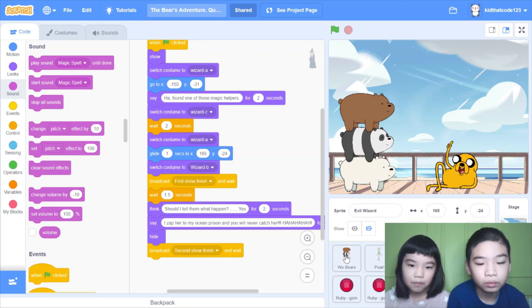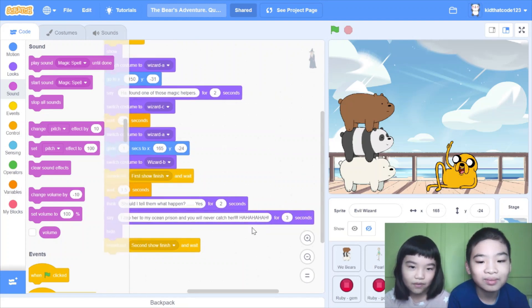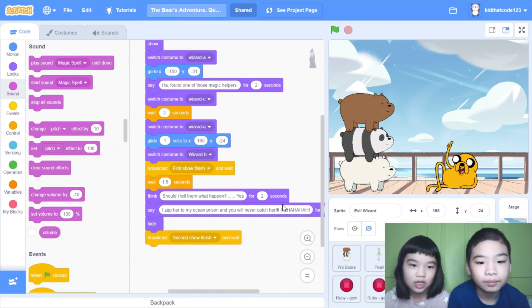Should I tell them what happened? Because he stabbed Pearl. And the bears are asking what happened to Pearl. Then he answered himself for two seconds: say 'I stabbed her to my ocean prison and you will never catch her. Ha ha ha ha ha ha!' for three seconds. Then broadcast 'second show finished'.